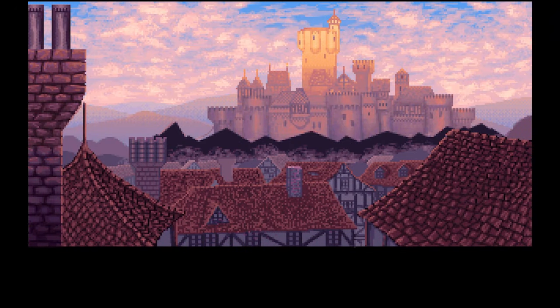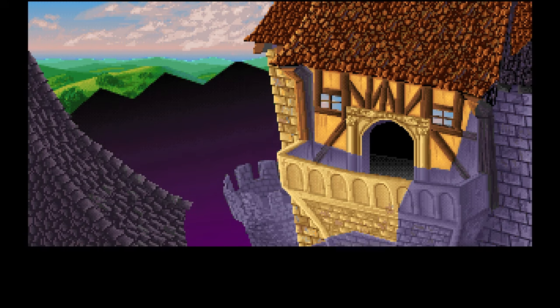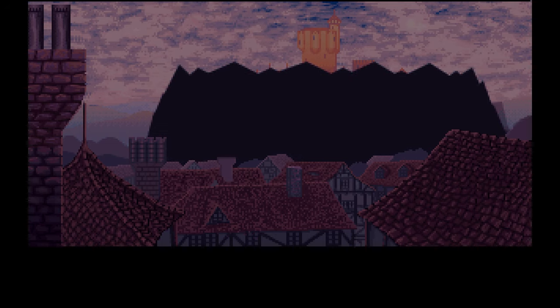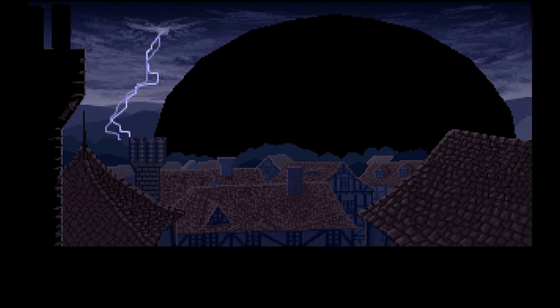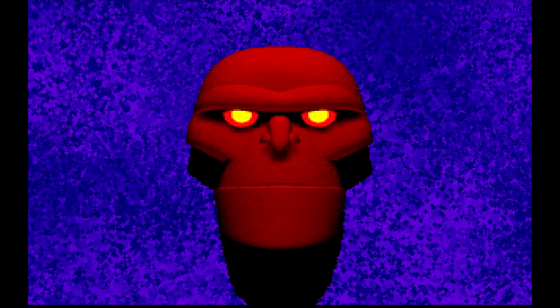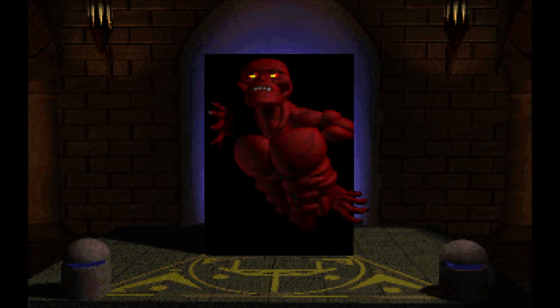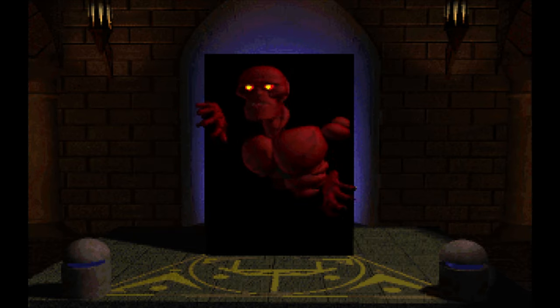It has been six months since the Guardian's attempt to invade Britannia while trapping the heroes of the realm in an impenetrable dome of Blackrock, and the realm has been rebuilding in relative peace ever since. During this time, there has been no sign of the Guardian or his dastard lieutenant Batlin, whose charismatic leadership during Ultima 7: The Black Gate had allowed him to create a false religion to aid the Guardian in physically entering Britannia — a plan you managed to foil at the last minute.